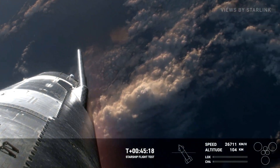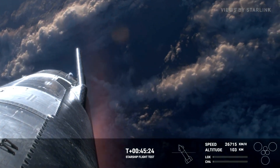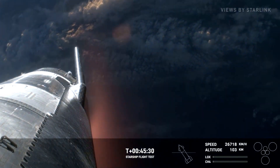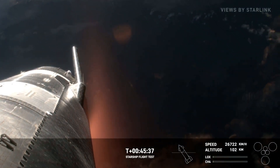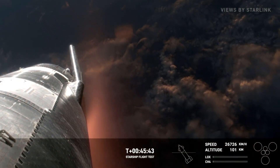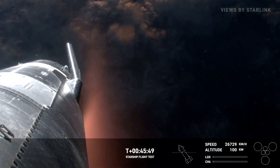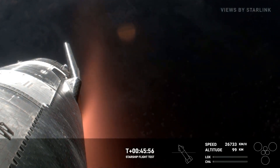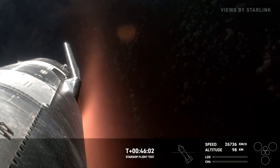As you can see with the high-def view brought to us by Starlink, we can see the plasma beginning to build as the ship gets closer to Earth's atmosphere. Let's talk about how Starship will survive re-entry — there are 18,000 hexagonal ceramic tiles surrounding the bottom portion, the Earth-facing side of the ship. Good altitude for entry at 100 kilometers. During atmospheric re-entry the vehicle will see temperatures as high as 2,600 degrees Fahrenheit, or over 1,400 degrees Celsius.